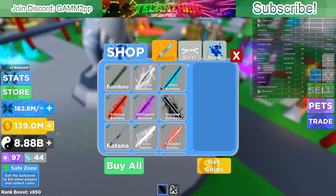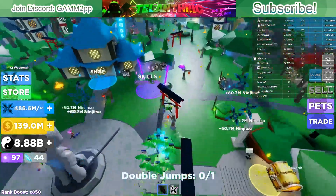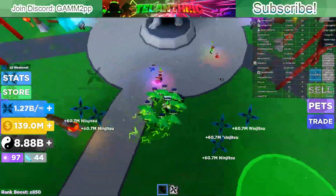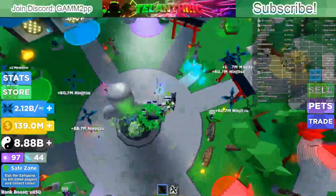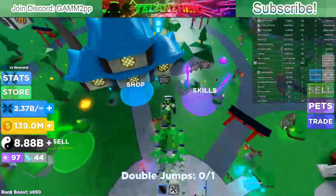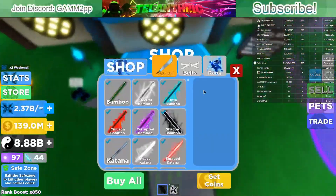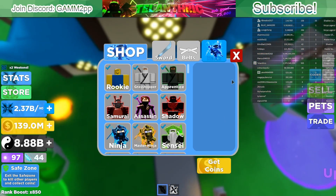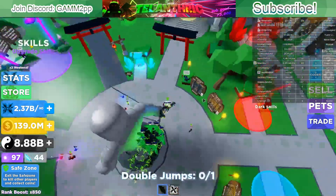Keep buying all swords. Another really important thing is to remember to always click a lot whenever you're climbing up to the next island, because if you aren't clicking you're just wasting time only climbing. If you can't click because you need to focus on climbing, that's fine too — it's really important to climb islands to get the next swords, because it's impossible to get the higher ranks while only staying on the first island.